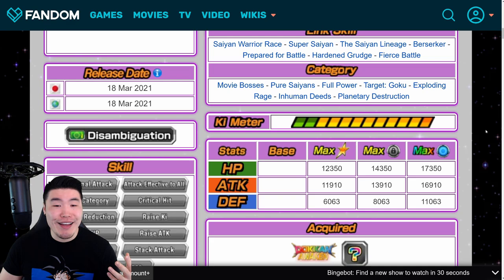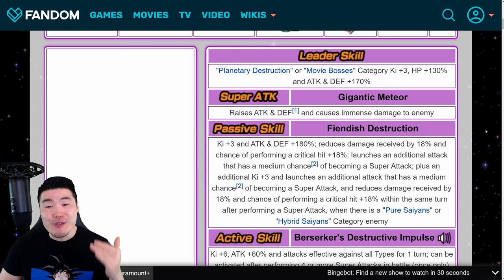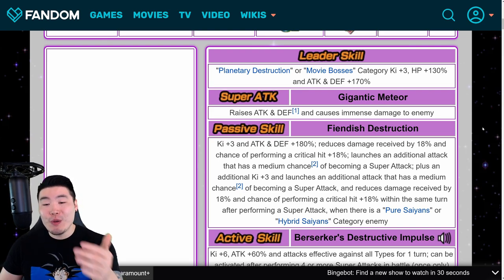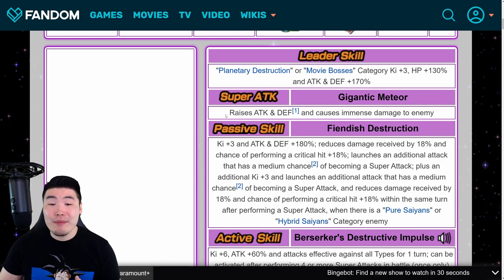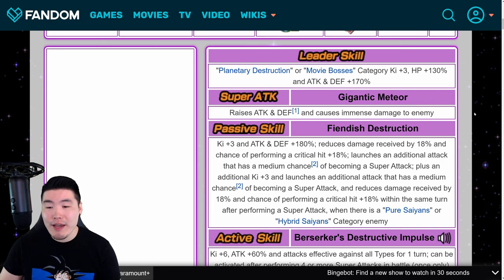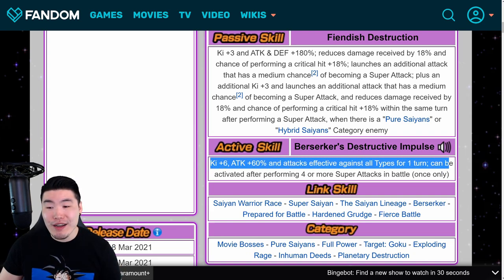There you go guys — I think you can probably tell why so many people are super high on this Broly. He is going to be hitting insanely, insanely hard. He's going to be getting a ton of defense in addition to damage reduction. He's going to be stacking attack and defense every single turn with the ability to super up to 4 times per turn. In theory, he could stack attack and defense 4 times every single turn — of course it's not super likely, but on average he's going to get at least 2 or 3 supers. And then his active skill is also very, very powerful.